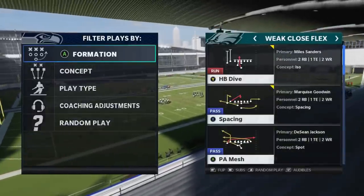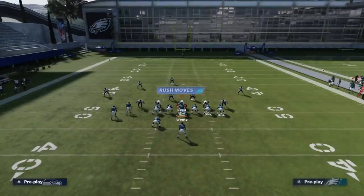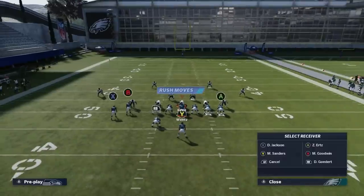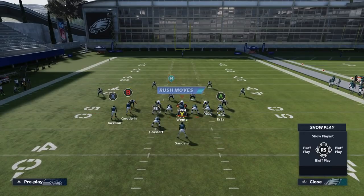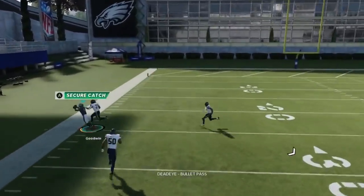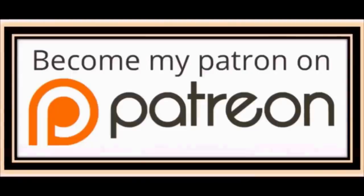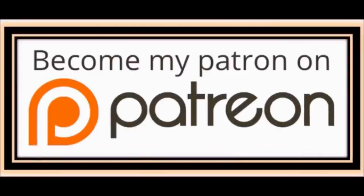Next up, out of the Week Close, we have the PA Mesh. This is a good Cover 4 play — it really doesn't need any adjustments against Cover 4, but I typically like to put the X route on a flat. The B route just beats it outside — the cornerbacks just don't do a good job of covering these corner routes. Cover 4, really good play. If you need more help or just want to show your support, head over to my Patreon and join my team where you can get exclusive content like eBooks and bonus plays, as well as early access to my bids and more. Link in the description below.